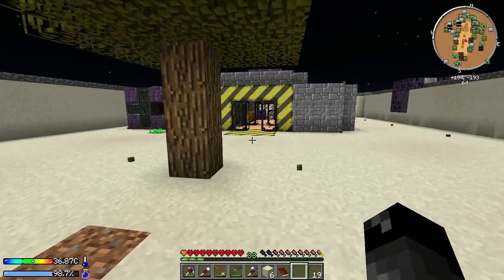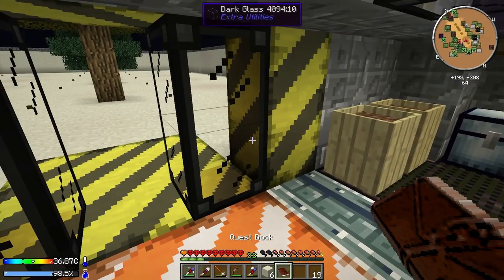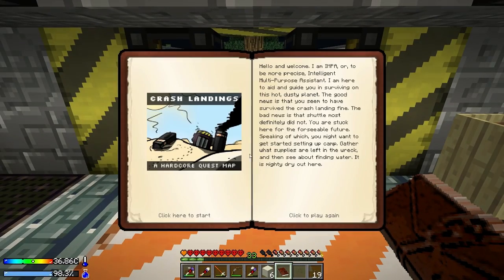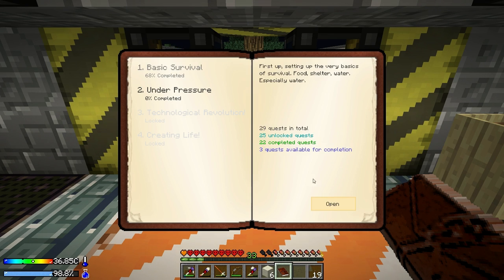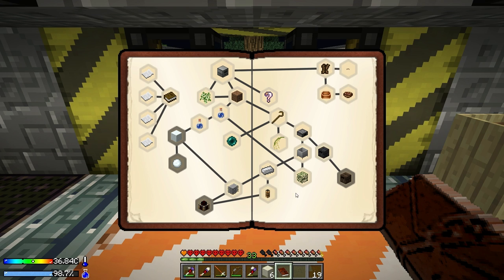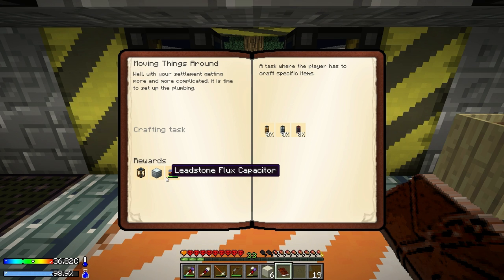Let's take a look at our quest book today. I'm gonna stay inside a little bit - I don't quite 100% trust it. We got another thing here - 'Under Pressure,' when did that unlock? First of all let's look at basic survival - this wants us to make some pipes and stuff: fluid ducts opaque, item ducts opaque, and a leadstone energy conduit. If I remember correctly all of those are pretty easy.